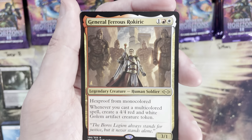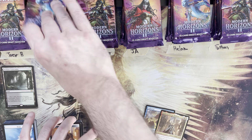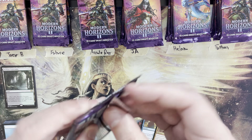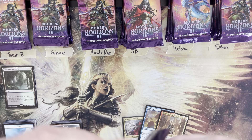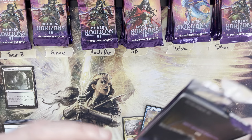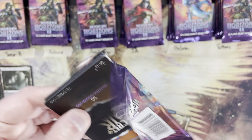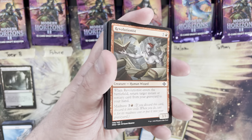I feel like General Ferris Rökkereck doesn't see constructed play, but it's a subtly good card — I almost feel like it should be a commander. There are always more ideas than I have time to build decks. Third pack for Future coming up.